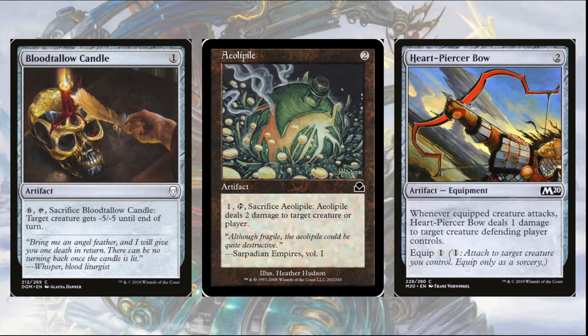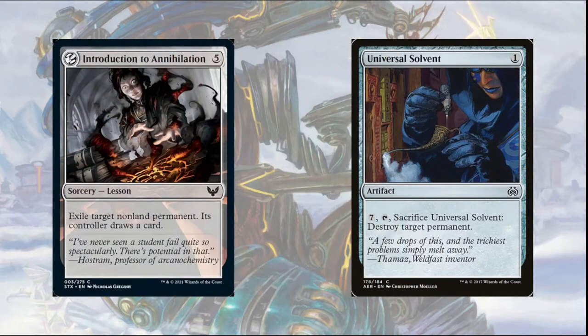Some additional cards worth noting include Introduction to Annihilation. While it isn't an artifact spell, it is still a strong removal spell that can get rid of bombs that may become out of reach for other removal spells. Another honorary mention is Universal Solvent, which can destroy a target permanent for a total of eight mana — a little pricey, but it can remove anything you want.